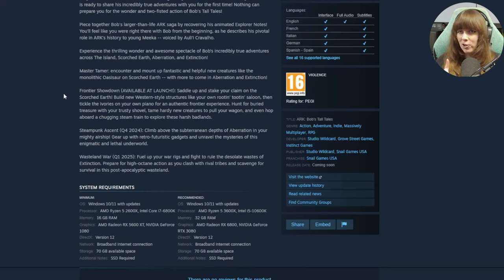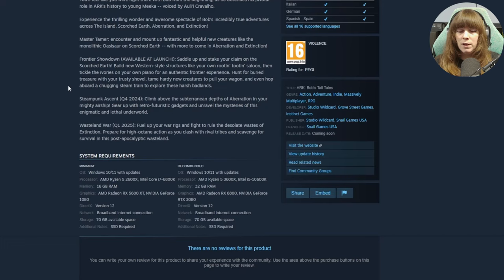However, there's a catch. It looks like, similar to Genesis 1 and 2, they're doing something akin to a season pass. In the same DLC page they mention the Steampunk Ascent, looking to be Q4 2024, where you climb above the subterranean depths of Aberration in your mighty airship, gear up with retro futuristic gadgets, and unravel the mysteries of this lethal underworld. This is interesting - it sounds like the airship will maybe be above ground on the surface. And there's going to be a push-back date to Aberration which, honestly, you really shouldn't be surprised about given how things have got delayed for Scorched.